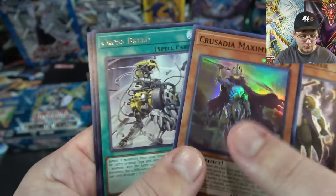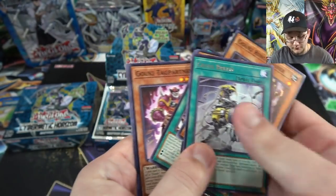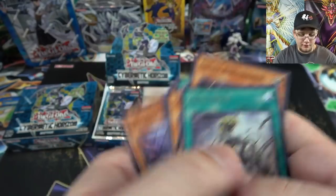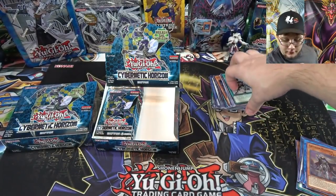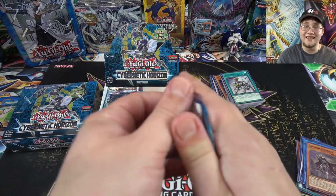And we have Crusadia Maximus — he looks awesome too. I don't really understand the Crusadia lore completely, but I love the artwork. Also Crossbreed — I don't test them too much but they look cool; basically a bunch of knights, and I'm going to be a fan of that.